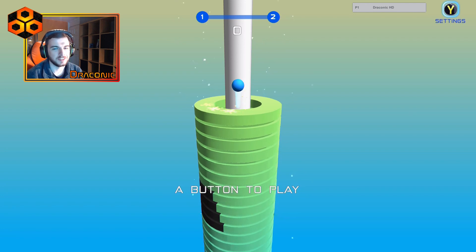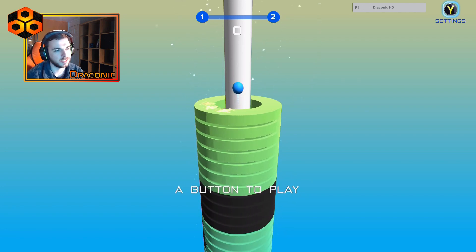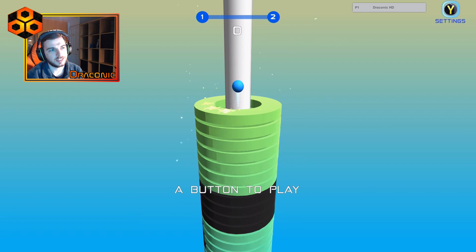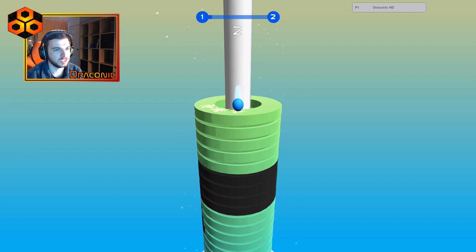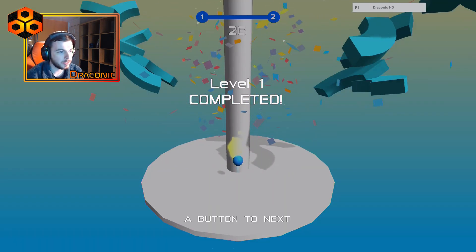How's it going guys, Draconic here. Welcome to Let's Test, the testing series where we test all the brand new indie games out there. Today's game we are testing is 3D Stack Ball. I've just loaded up the game and it's basically not got a main menu or anything - I'm straight into the game, which is pretty good I guess, but I'd quite like to have a menu.